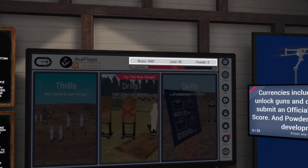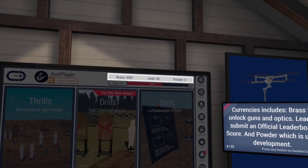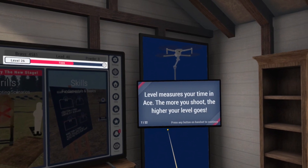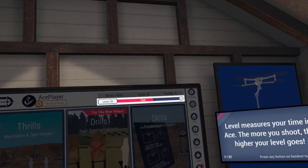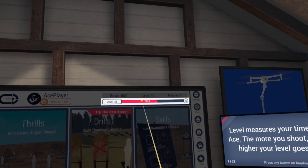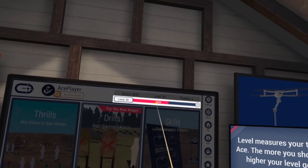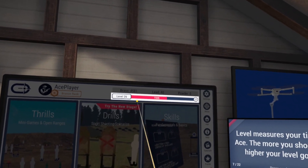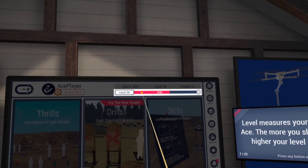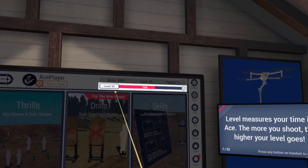Ranked runs do not use lead — those are the dailies, weeklies, and live events. Earn currency with high scores, season rank, daily drills, or weekly series scores. Level measures your time in ACE — the more you shoot, the higher your level. You should see the red bar go up by a small percentage after a drill. If it's stuck, it's something happening on the back end; your progress is still recorded, and they'll fix it — you may jump up in experience or levels suddenly. Your level corresponds to how much you've been shooting and how many drills you've done.